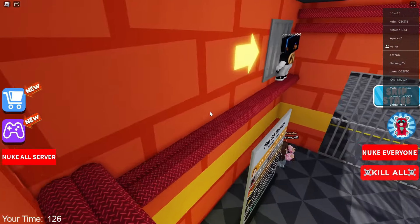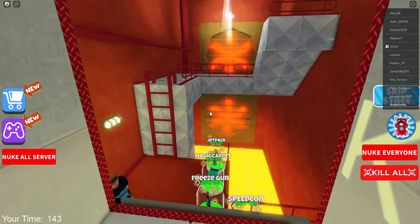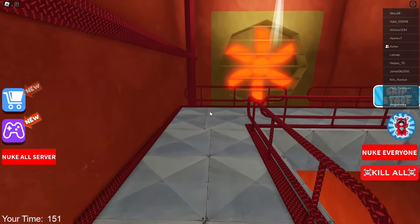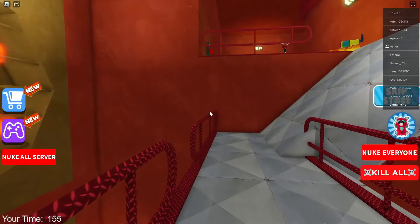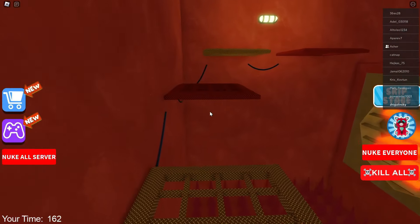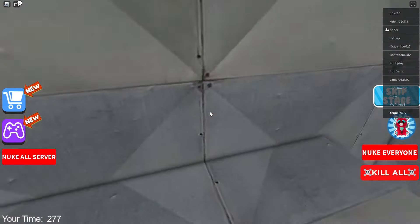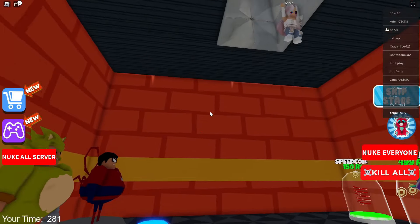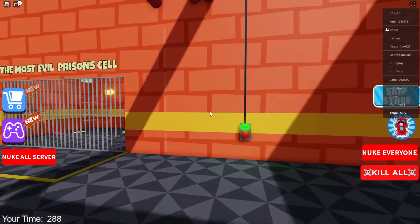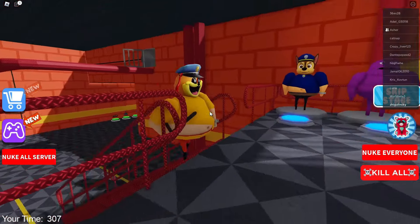Today we are not playing alone because today our subscriber will play with us. If you guys want to play with us and get into our video, you need to like, subscribe to our channel, write your Roblox nickname in the comment, and then send a request to be added as a friend to our profile. We will select one random subscriber and invite him to join us in the lobby to play Roblox together. So now let's concentrate on completing this map. Just look at our subscriber — she completes all the tasks quite easily. Well done. Now let's go see the first boss. We already know the first boss will be Dog Day. Let's try to get past him. We've already escaped from these bosses many times, and I think this boss will be no exception. Let's take the stairs and climb to the very top.